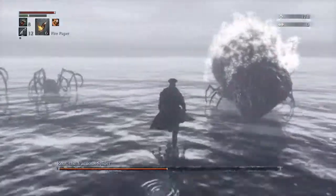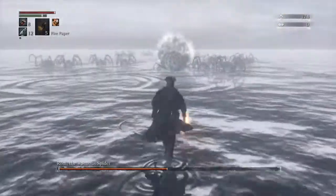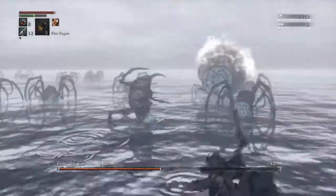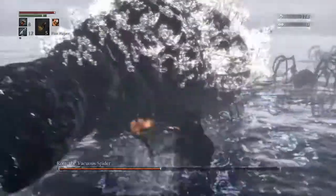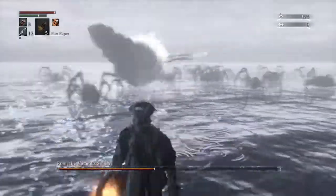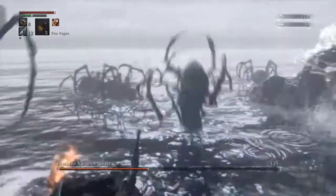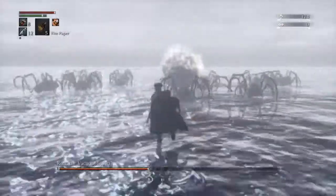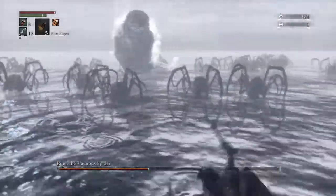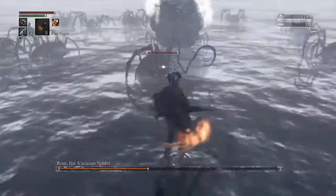The trick to dodging that arcane attack is to basically just run towards Rom. That's what I learned. People say run at a really diagonal angle, but at least 65 to 70 percent of the time, if you run forward while she raises her head, the arcane missiles will just about miss you. Fire paper does quite good damage on her but bolt is much better. I don't really have bolt paper right now. See — I ran straight towards her and dodged it, and then when she rolls and does her close-range attack, get the hell out of there.